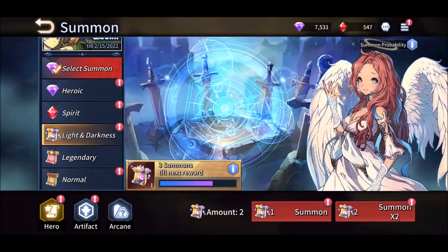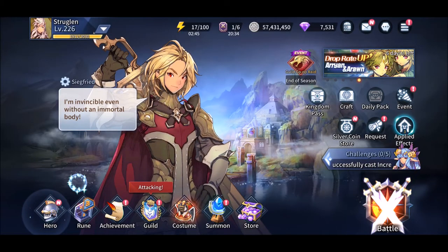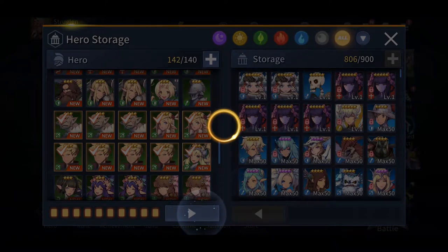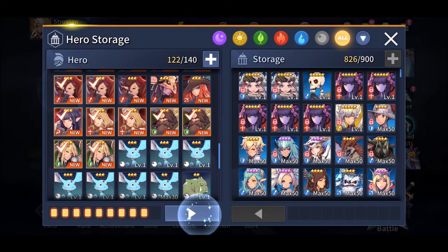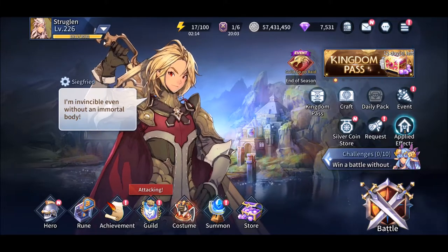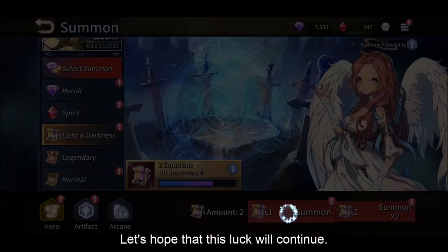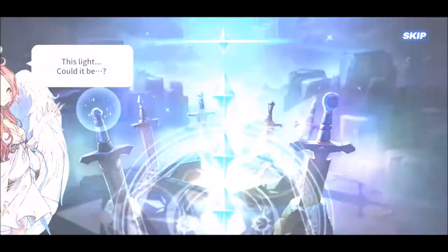I have two more LD scrolls left. Let us do one. I need to clear my storage again. Just hang on a minute. Okay let us continue. I think the Secfew display hero is giving us some good luck - let's hope that this luck will continue. Give me an LD nat 5. Okay, 4-star. A skill up - I need him for the skill up, so I'm happy with it.